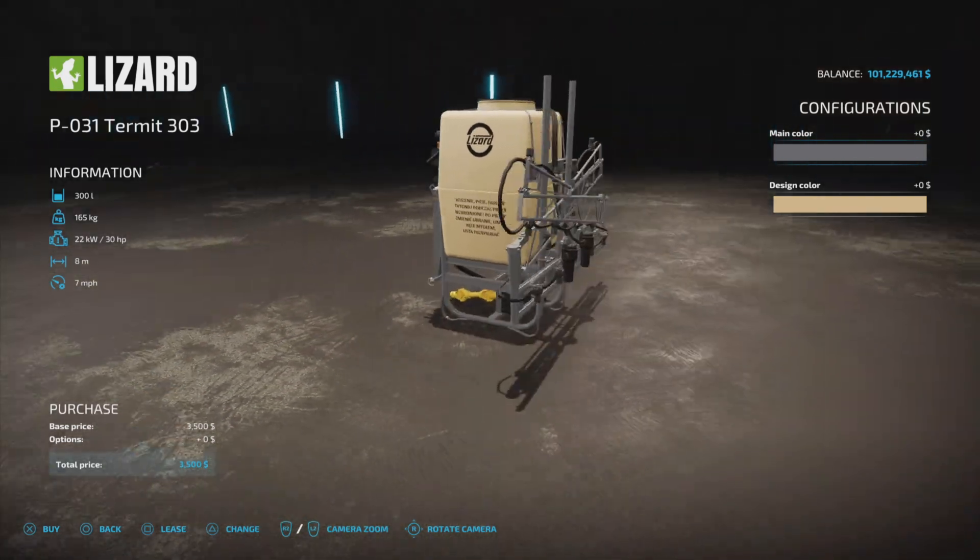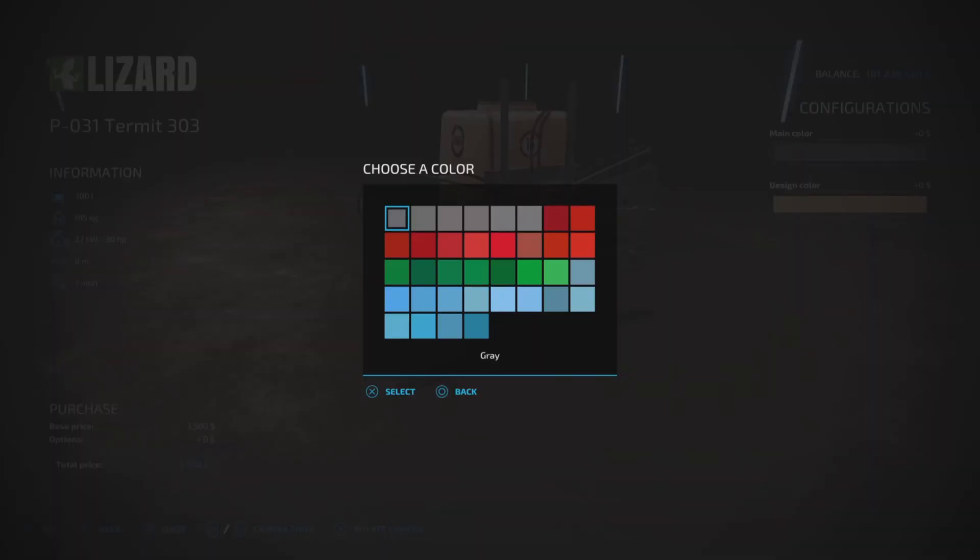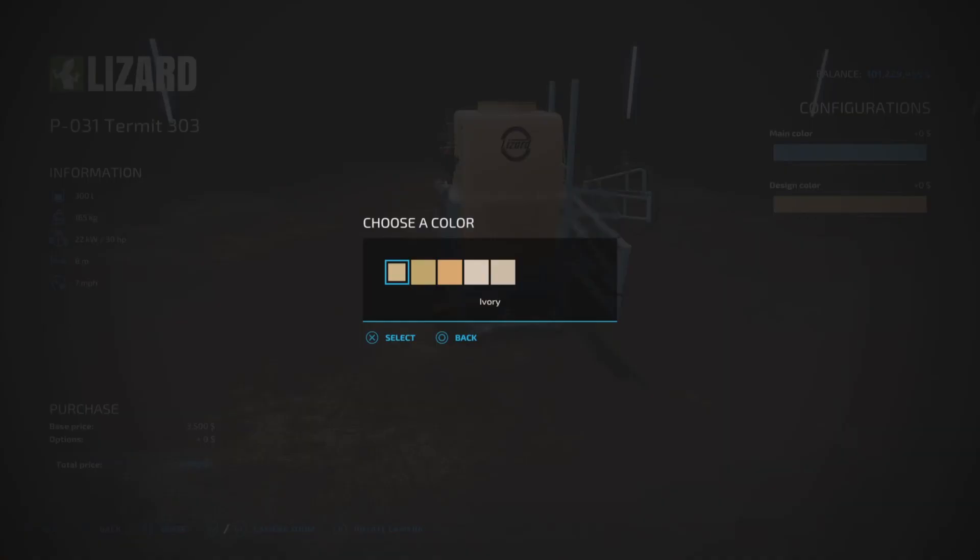We have some color options. The main color is the frame pieces — we have red, green, or blue to choose from. And a design color as well.